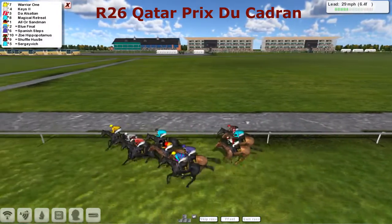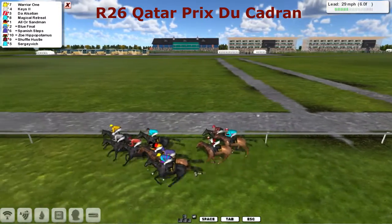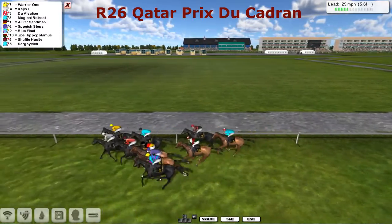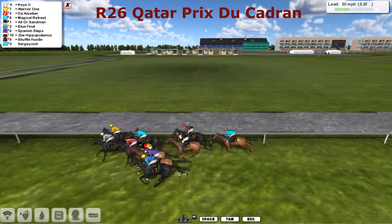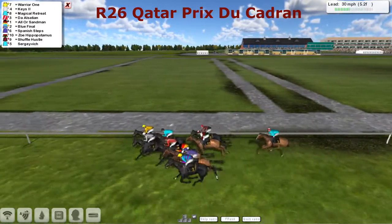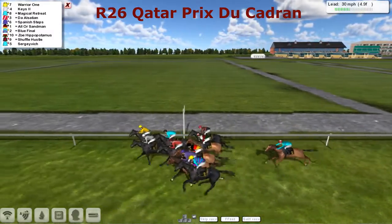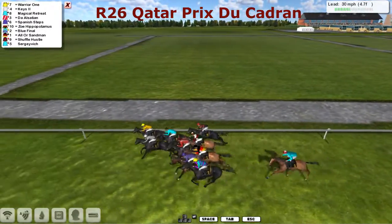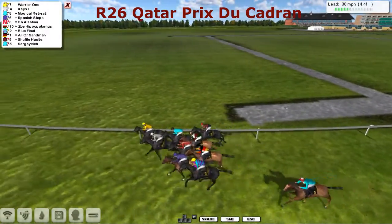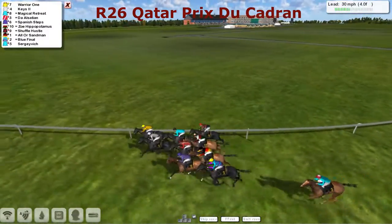Still Warrior One from Keys and the all white, then we've got Dar Alsatian down on the fence, Magical Retreat, then Ola Sandman, Spanish Steps, Blue Final, Zoe Hippopotamus, Shuffle Hustle and Sergevich — it's only about four lengths first to last now. Looks like it's got an exciting finish. Still Warrior One just nosing them out for the time being as they roll around this home bend.